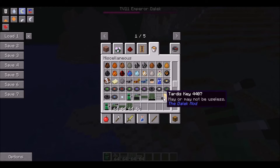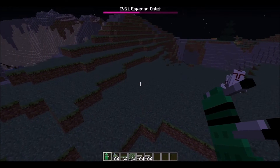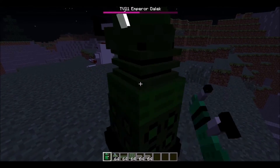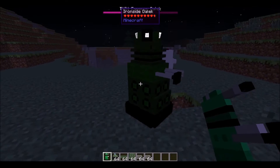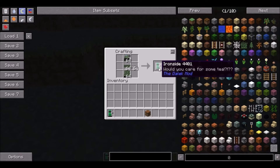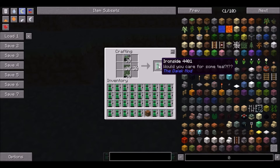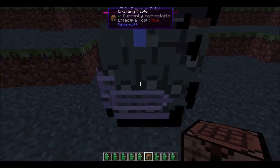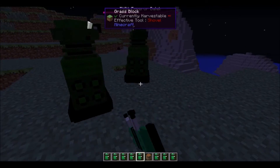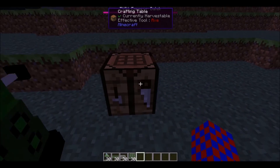You can actually build a Dalek. This is the Iron Side Dalek — it doesn't make sounds except the player sound. And that's what you can do to make your own Dalek.